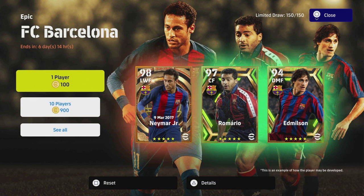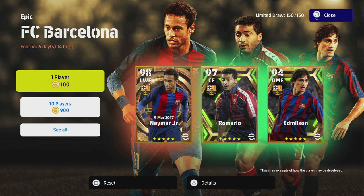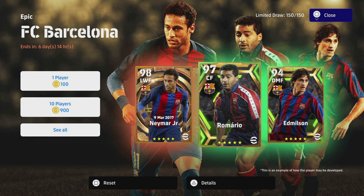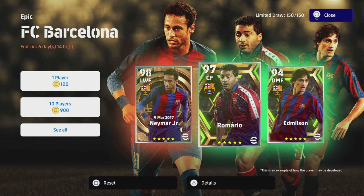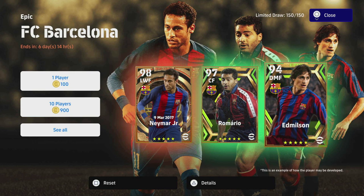Welcome back to the last epic FC Barcelona player review and player training guide. This is going to be Ed Nielsen — a bit disappointing. He's thrown in with the big dogs Neymar and Romario, two end-game top-five players. We've already covered the training guide for Neymar and Romario — check those out because the meta has shifted from quick counter, and there are a lot of different ways to train those players.